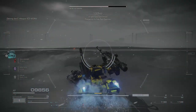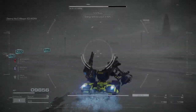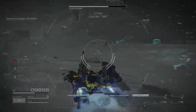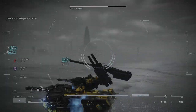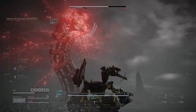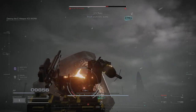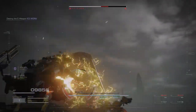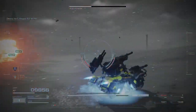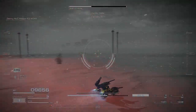Shield loss confirmed. Preparing to fire rail cannon. Energy turbine output at 80%, 95%, 100%. Watch out for friendly fire. Secondary shield down. It's all yours now, buddy. It's about halfway through. Something's wrong. Fall back, 6-2-1. Time to run.